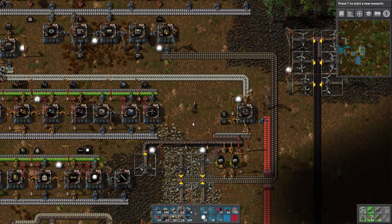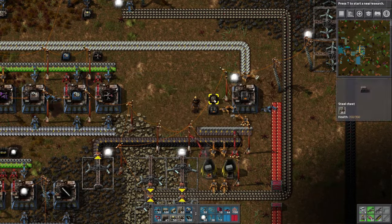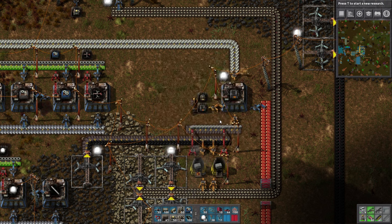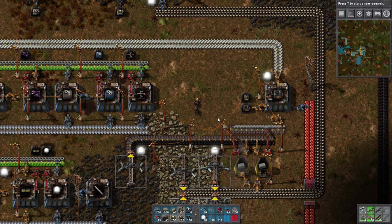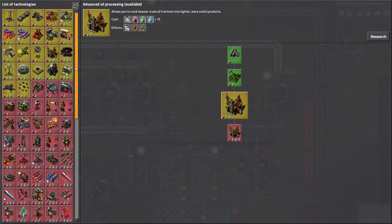Hello, Diargos here. Welcome back to my Factorio series, The Manhattan Project. Alright, so we've got some electric furnaces going. This may take a while for them to build up, but I also have some research that I can switch over to now. I think advanced oil processing might be good to have — that way I can set up my oil a little sooner.